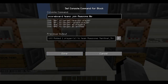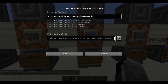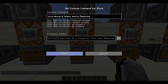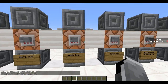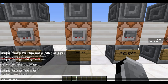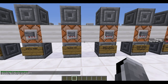You can make anyone join a team with 'scoreboard teams join awesome @a' or use a specific name. With 'teams leave' you can have players leave the team. You can also empty a team with 'scoreboard teams empty awesome', which removes all players from the team at once. 'scoreboard teams list' lists all active teams — we currently have Team Awesome and Team Sentinels.